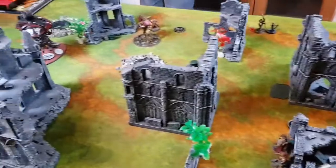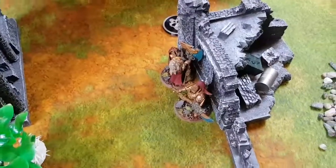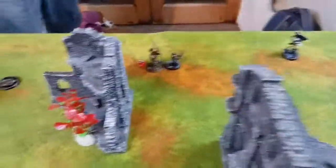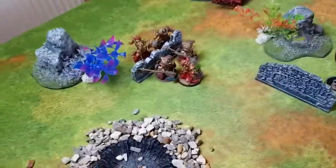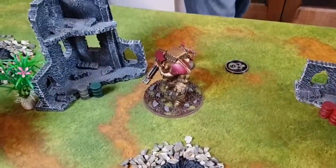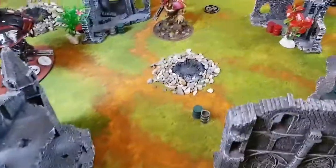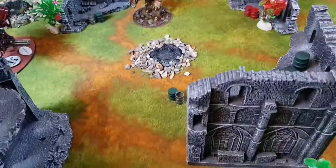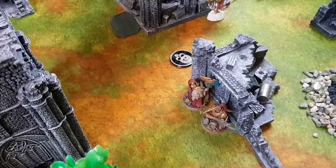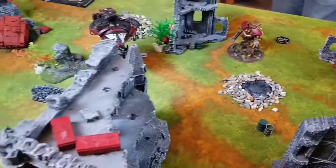End of Custodes turn two movement — complicated movement trying to factor in secondary objectives. Two Custodians advanced up to hide from a Knight. The Telamon and Guard units dropped in via Deep Strike. In scoring: Jack held one objective in the command phase for 5 primary points, plus 2 for Vital Ground — 7 points so far. Jack is now hoping to kill Lady Humphrey and possibly another Knight.